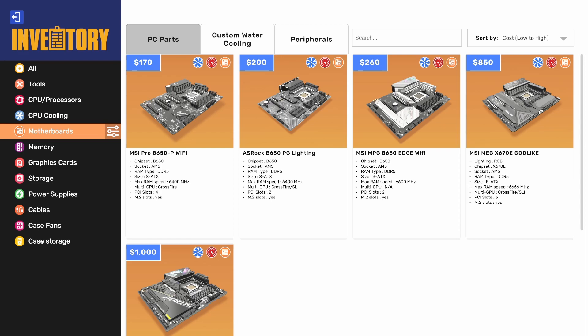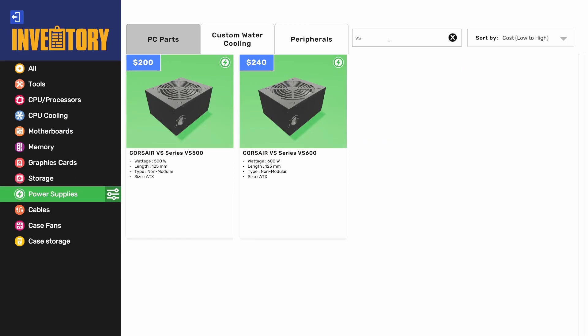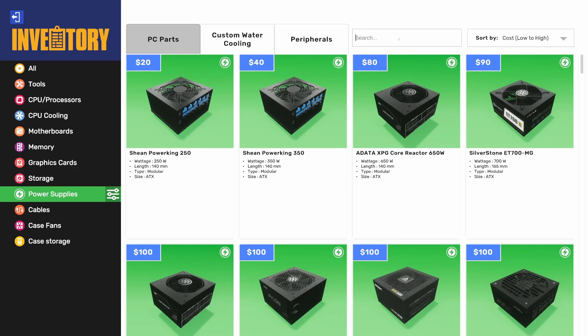For power supplies, we just got a couple. The Corsair VS500 and VS600 — both non-modular power supplies at 500W and 600W. Not super exciting, but that covers that category.